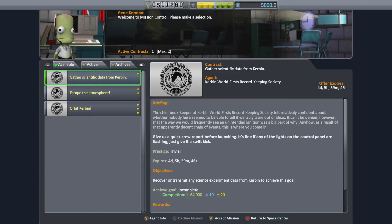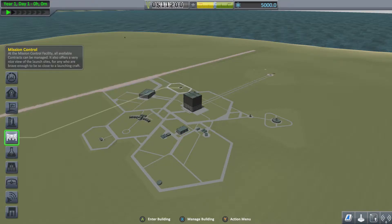All right, what's going on guys, welcome back to another achievement guide in Kerbal Space Program Enhanced Edition. In this guide we're going to be getting the Open for Business achievement.